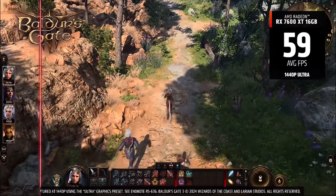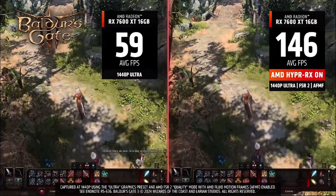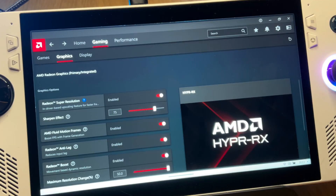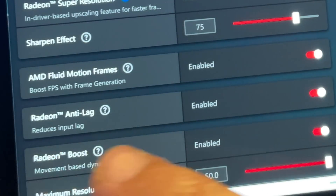Tip one: remember that while Fluid Motion Frames can make games feel smoother, it can also introduce some additional input lag, so a try-and-see approach is recommended. Because of this, Fluid Motion Frames is recommended to be used with AMD Radeon Anti-Lag to minimize latency within games.